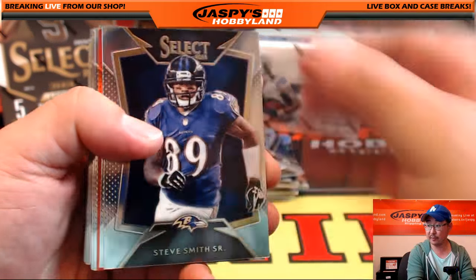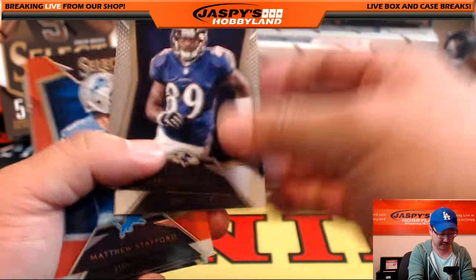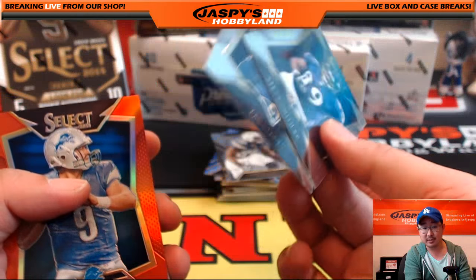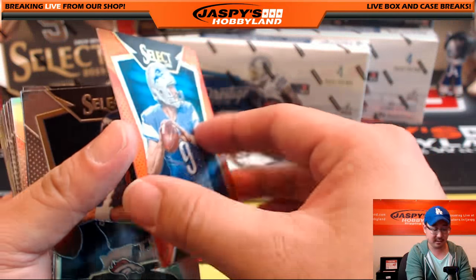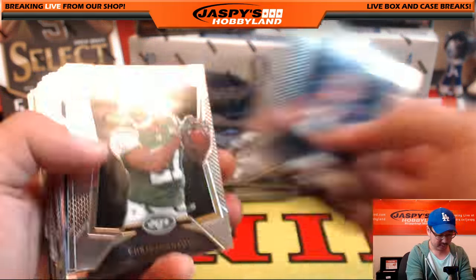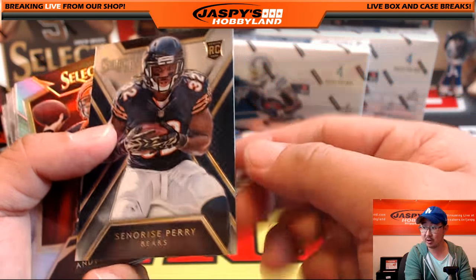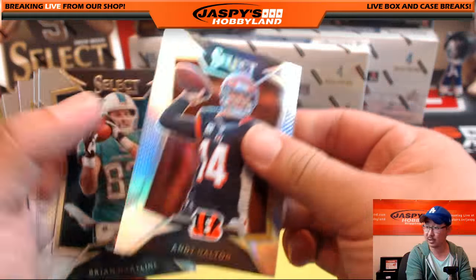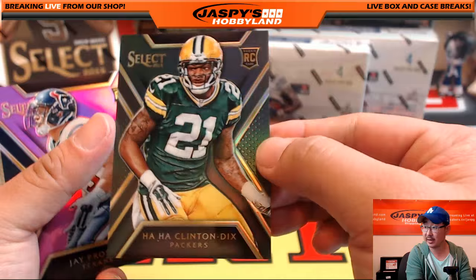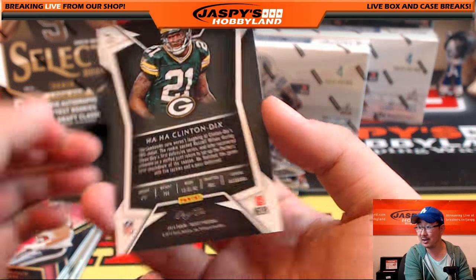Here's the first one - Steve Smith Sr. leading us off. So veteran base - I know someone had a question about this earlier. This is what's considered veteran base. We're not shipping these, but we will ship this because it's a parallel. 50 out of 75, Matthew Stafford. We will ship rookie cards and refractors. We'll ship inserts as well. Ha Ha Clinton-Dix, one of one insert - that's what that is.